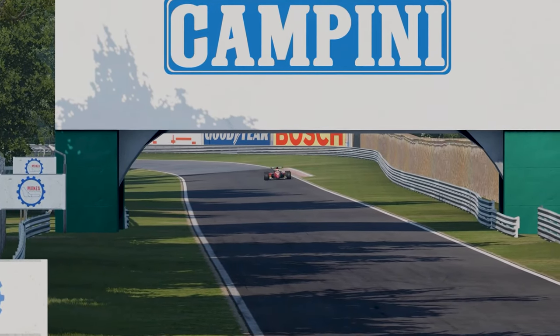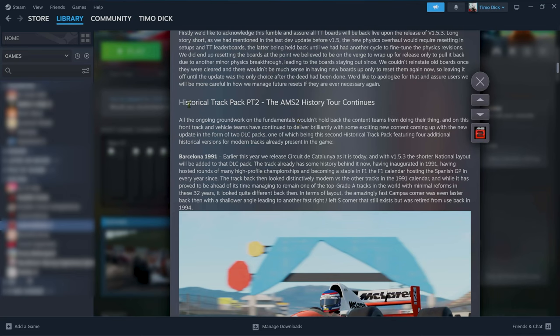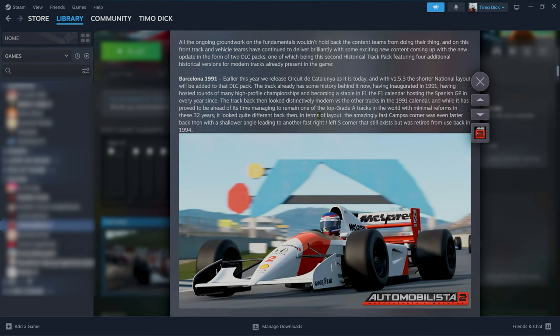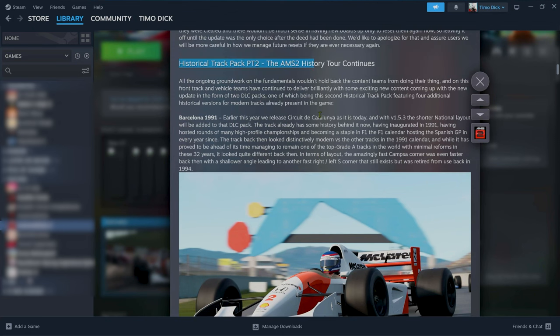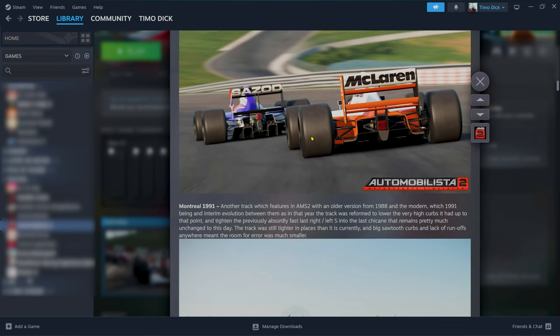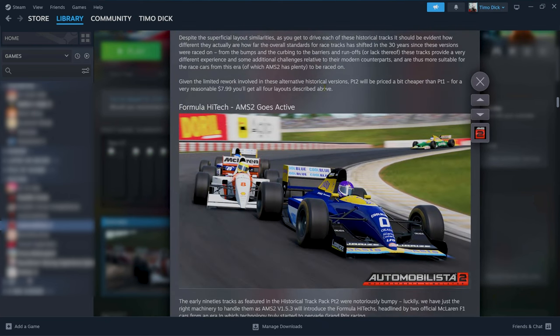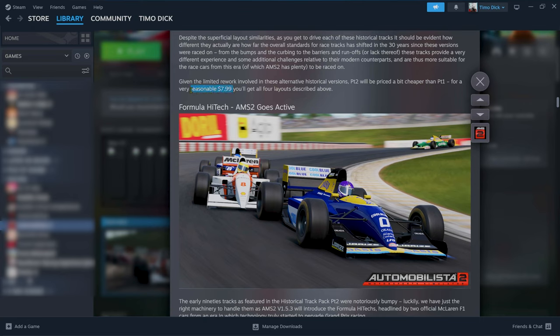Of course there's quality of life stuff like time trial leaderboards becoming active again — they have been off for quite a while. But then it starts with an announcement of a new DLC, which will be the Historical Track Pack number two. Something I really cherish because, as a sucker for classic stuff, it includes Barcelona 1991, Interlagos 91 and 93, as well as Montreal 1991, enabling us to become even more authentic with our recreations of races of this era. This historical track pack number two will be out for roughly $8.